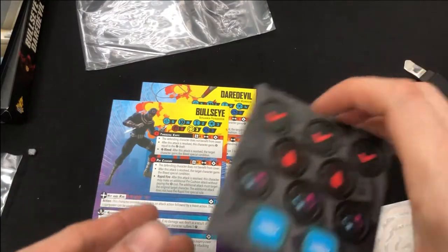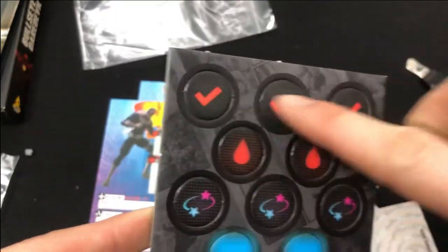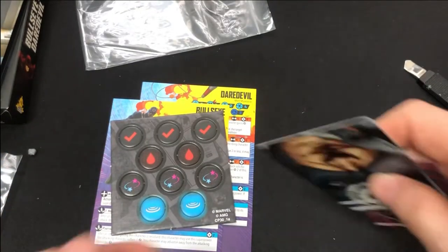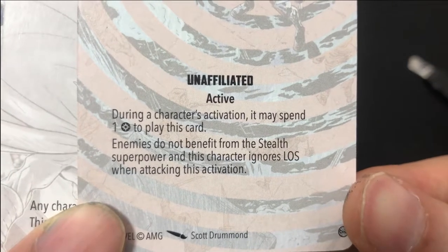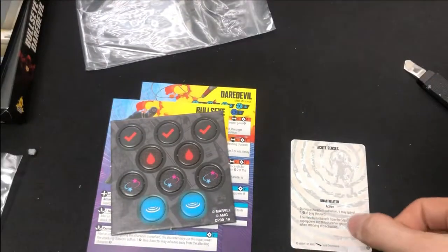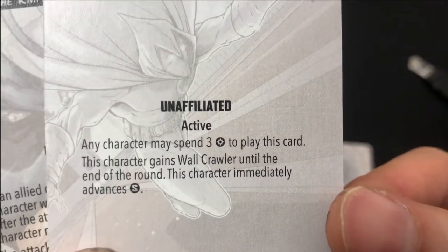The tokens - red activation tokens. I've been looking for them because if my opponent uses green I only had green, but now I've got some options. Got the daze and stun tokens. The cards: Acute Senses - during a character's activation, may spend one power, enemy characters do not benefit from stealth, this character ignores line of sight when attacking. Really good if you see Spider-Man or Miles Morales on the table. Climbing Gear - isn't that Moon Knight? Any character may spend three power to play this card, gains wall crawler until end of round.